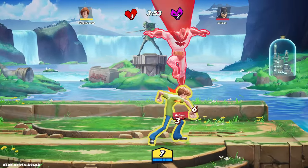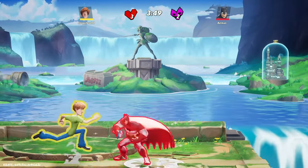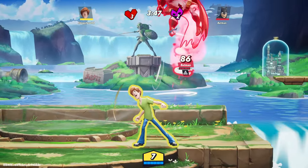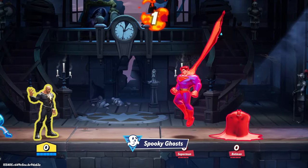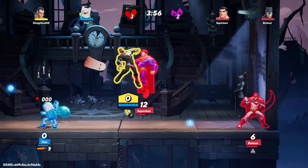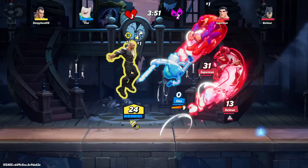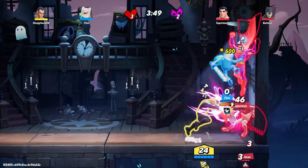I haven't tested every character, but I know this works for Black Adam, Jake, Jason, Superman, and Shaggy, so it's likely it'll work with whatever character you choose. If you're not playing with a friend, make sure that on double battles, your teammate doesn't get in the way. I've had a lot of trouble with Banana Guard killing my opponents before I could land 10 down moves, so just be aware — another reason to coordinate with a human player.